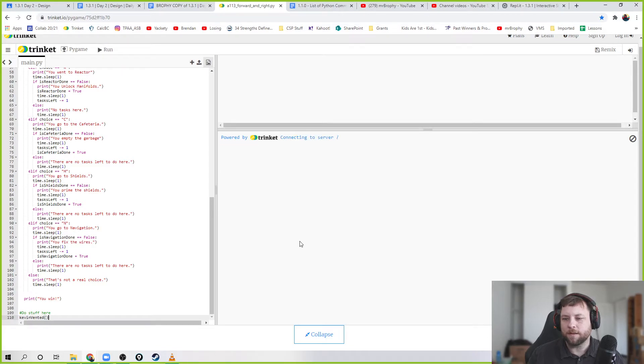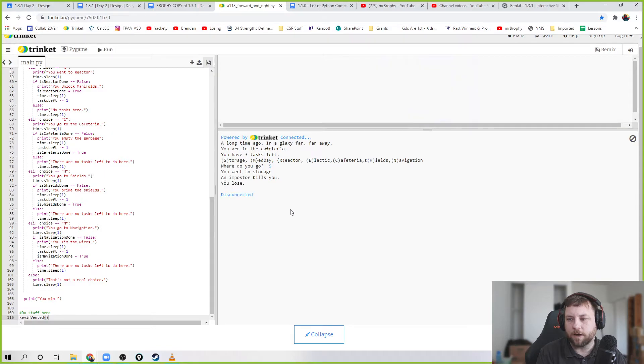There we go - it took a while because I'm on a hotspot, my new house doesn't have internet yet. Let's try storage: you went to storage and an imposter kills you - cool, I died the first time! It disconnected and killed me from the program. I'm going to run it again to make sure it doesn't always get me.